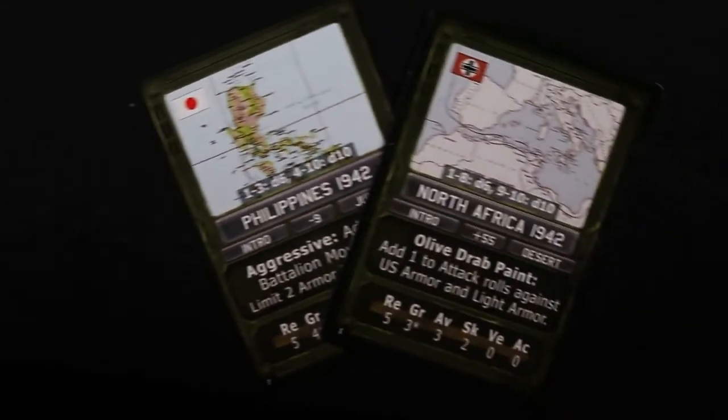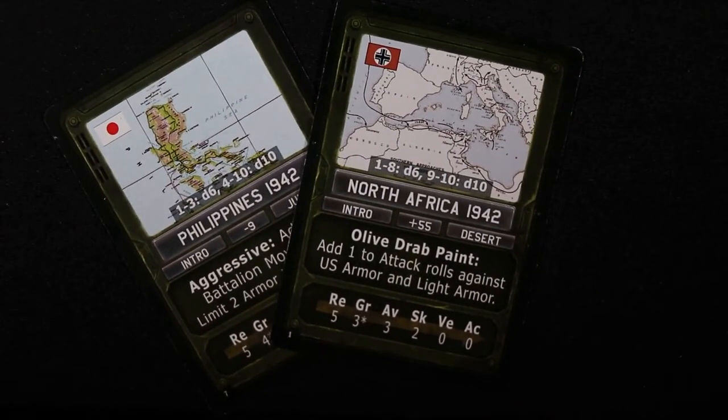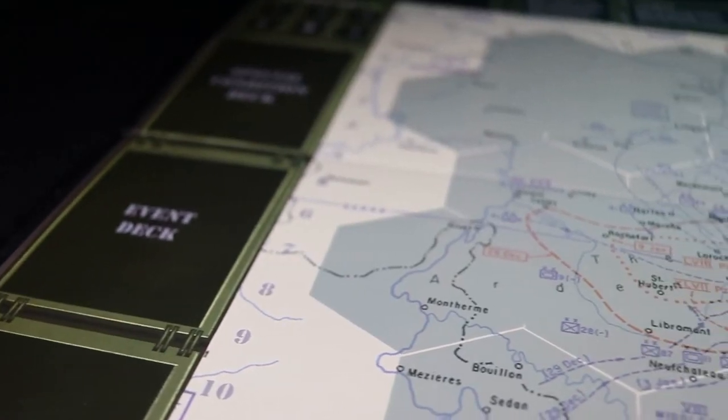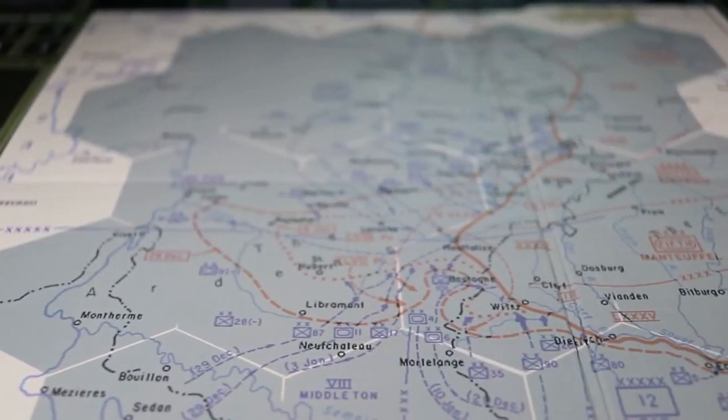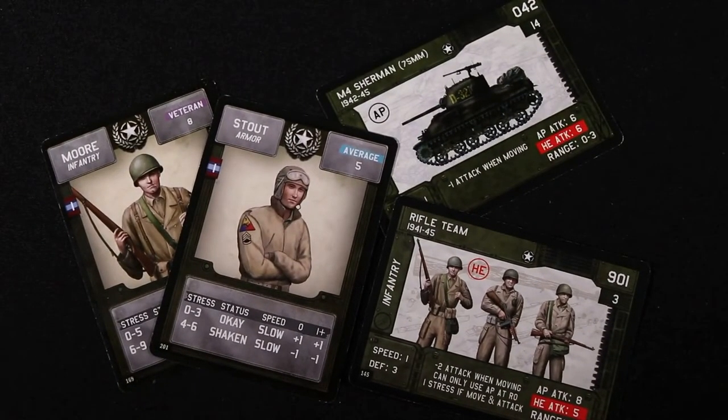The campaign is broken down by weeks. At the start of each week, you will allocate the forces under your command to assault the enemy. It is on the tactical battlefield where your commanders will gain experience, but they will also suffer from stress which weakens them until they are rested. This means that the forces you choose to engage must change from week to week. Otherwise, you risk putting too much stress on your commanders which may result in falling short of your objectives.